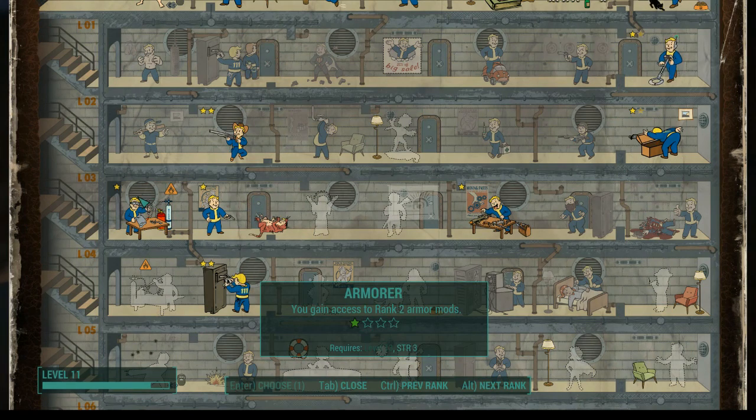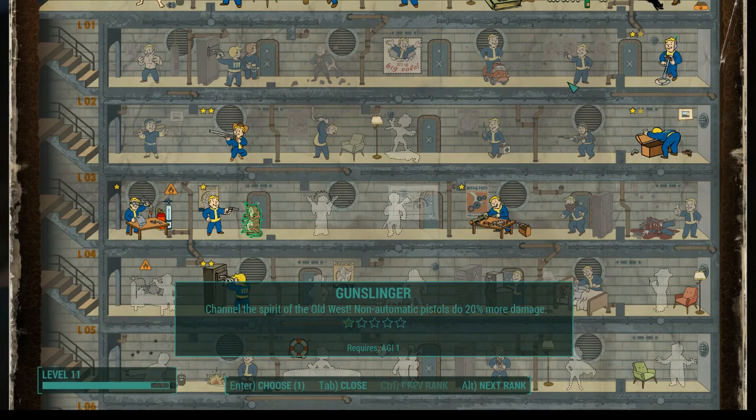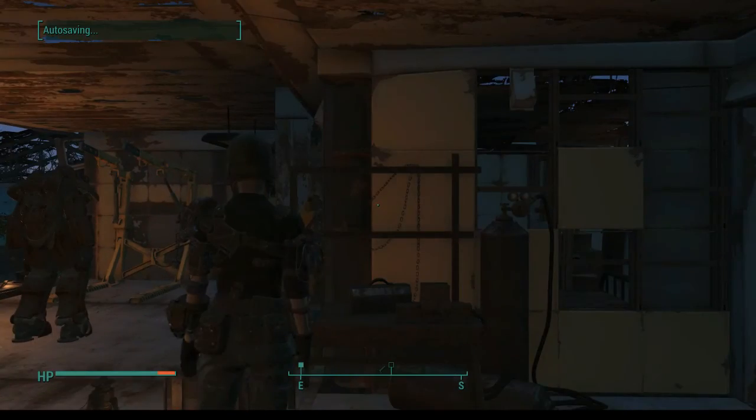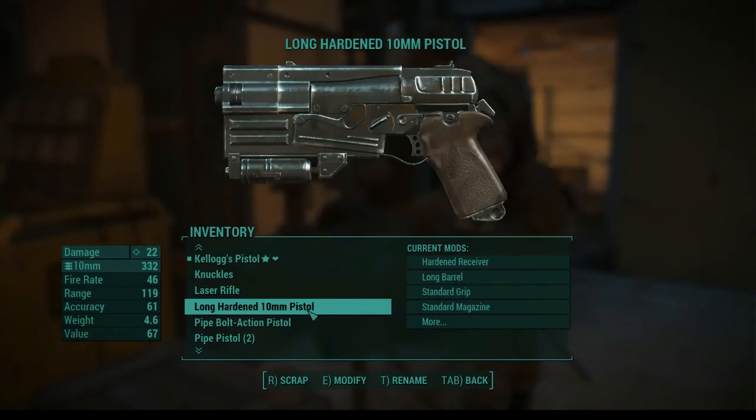Armorer takes another level as well, but I wasn't the most concerned about getting that at this point in time. I probably need to go with medic and gunslinger, things like that. I think medic's going to be better to do first because no matter what I pick, it's going to be useful. So why don't I just go ahead and pick that now? Stimpacks give us 40% more health and right away removes — it's up to 40% now.